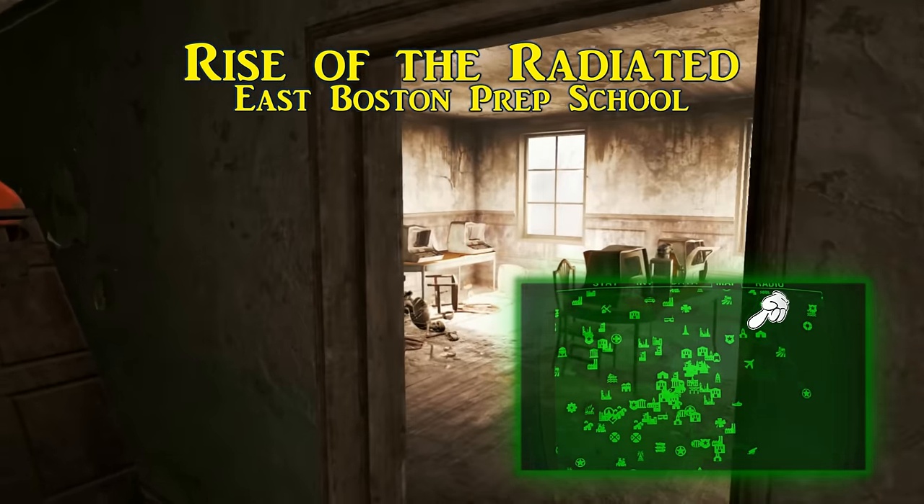Next up is the Happy Sedation Special. This surgical journal is in the Sandy Cove Convalescent Home in Salem. Just off to the side of the front desk when you enter is several safes and a security door. Unlock the security door from the novice reception terminal, and behind the security door on the shelves is the Happy Sedation Special and a syringer.